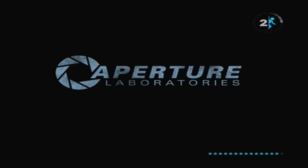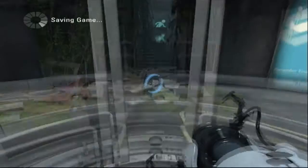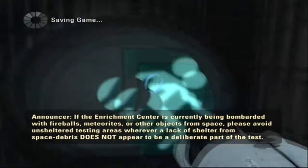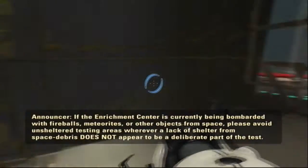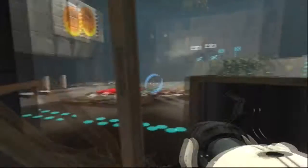Come on, load - you're not helping me here. I draw some gnomes. 'If the enrichment center is currently being bombarded with fireballs, meteorites, or other objects from space, please avoid unsheltered testing areas wherever a lack of shelter from space debris does not appear to be a deliberate part of the test.' Funny, funny stuff.